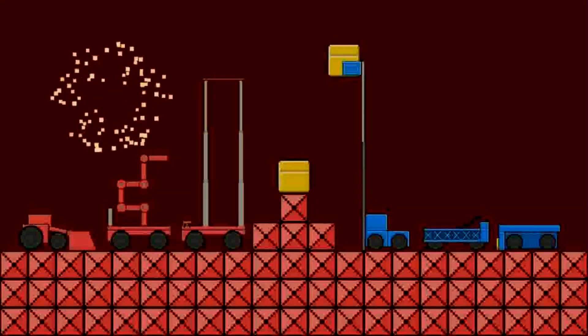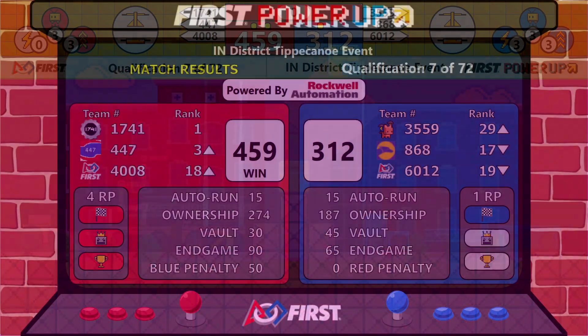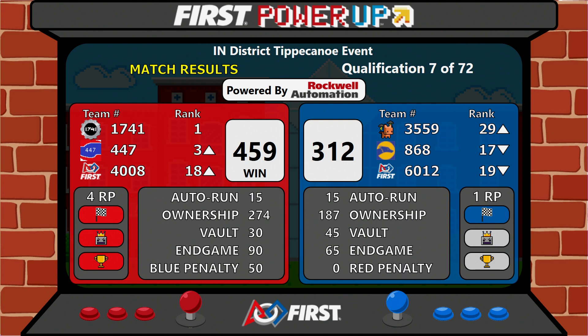Redirect your attention to the scoreboard for a Red Alliance win — Red Alliance winning 459 to the Blue Alliance's 312, earning the Red Alliance 4 ranking points. Red Alliance composed of 1741, 447, and 4008. Blue Alliance composed of 3559, 868, and 6012. Congratulations to the Red Alliance, the winners of Qual Match 7 with a score of 459 to 312.